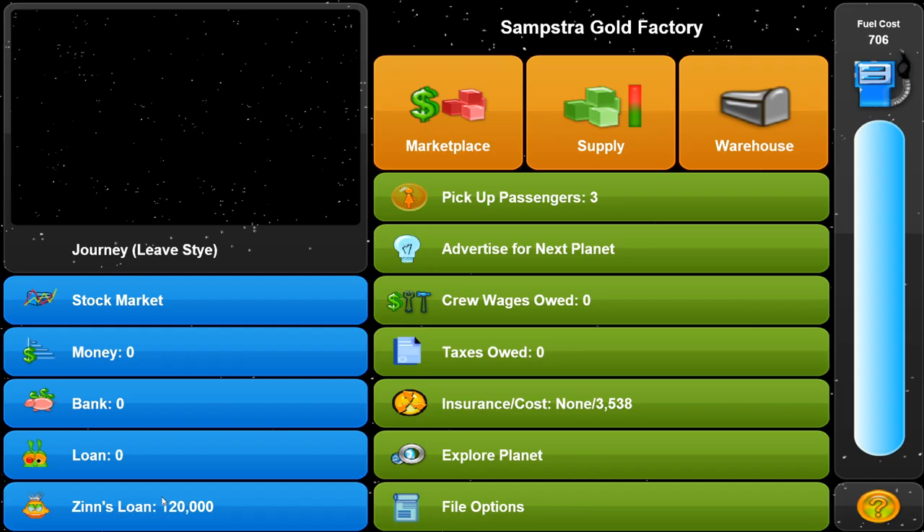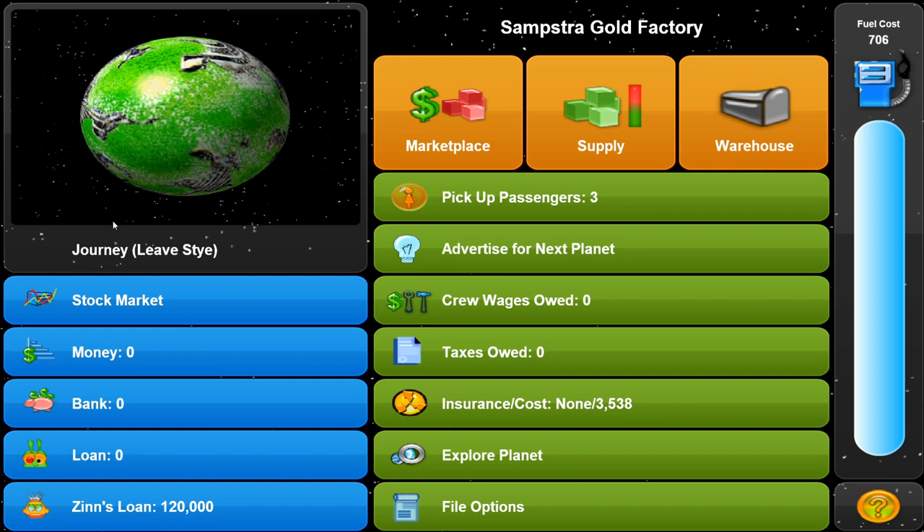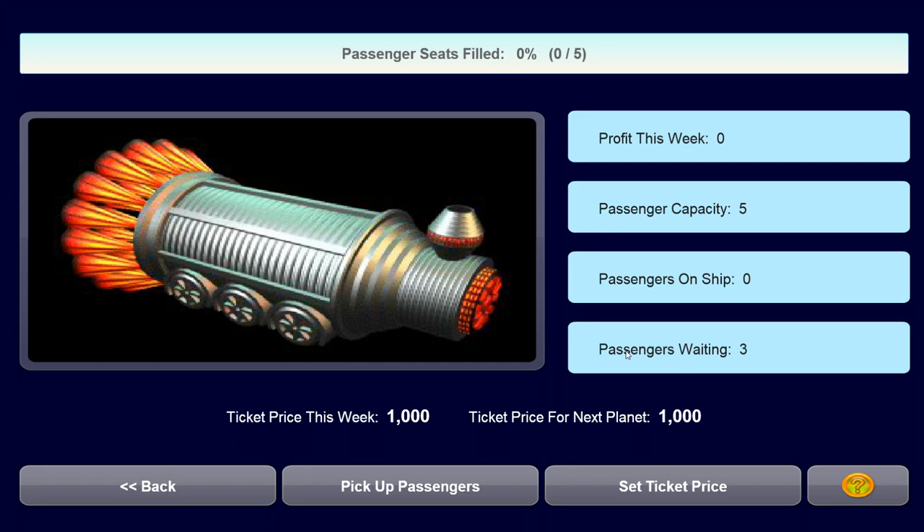We start off in Stai, and here we can see the network of each company and the market strength. We've ended up in Stai, which is our very first planet. There are quite a lot of things you can do. First of all, you want to pick up all the passengers. The passengers seem to be willing to go wherever you want to go. We currently have three people who want to join, and we have capacity for five.